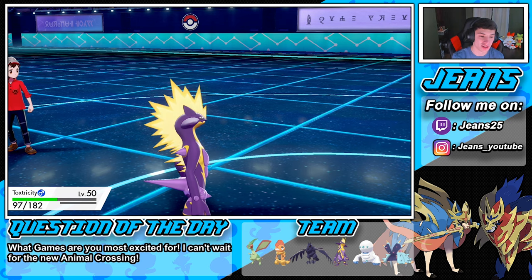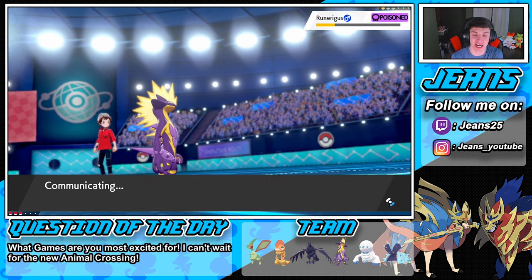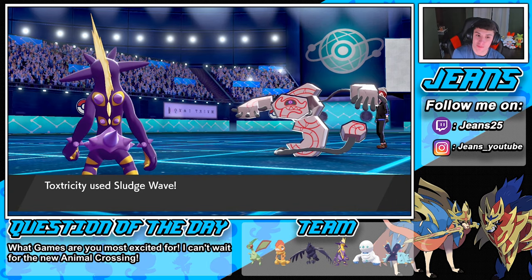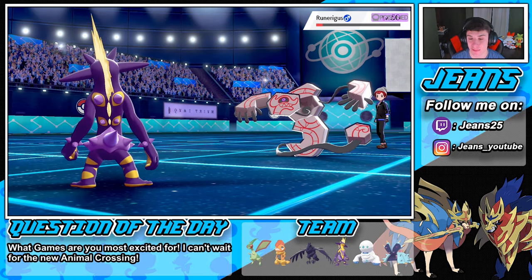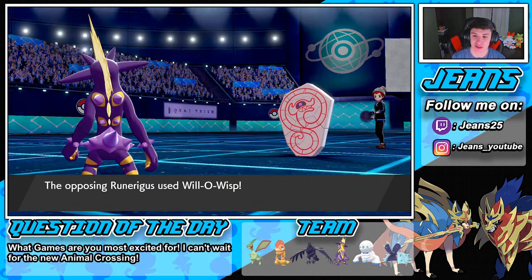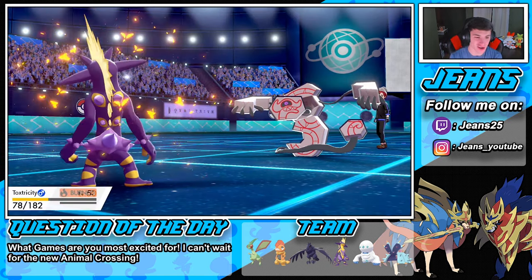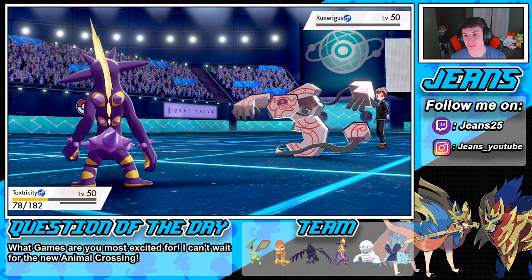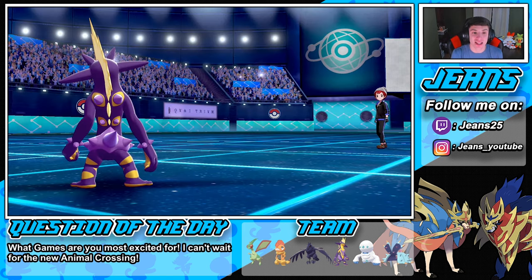He might have a Berry but nope — we Sludge Wave out here to bring it to red. He stays in wanting more punishment. Can the poison finish him off? He goes for Will-O-Wisp — he just knows the game is over. Poison takes him out — yes! GG baby! That is how you rock out with this team!